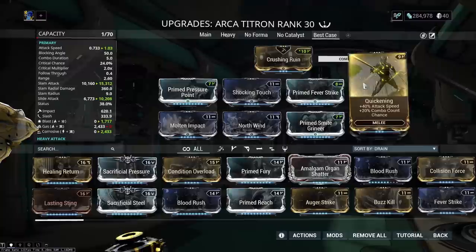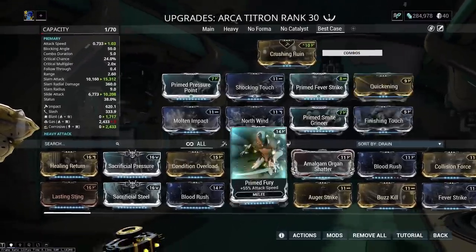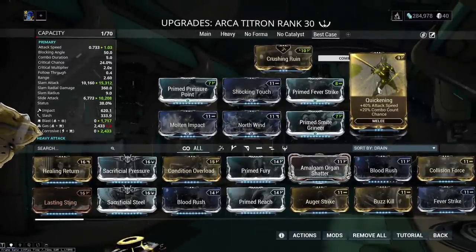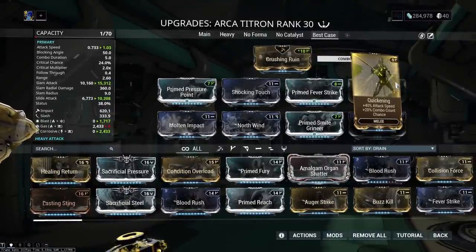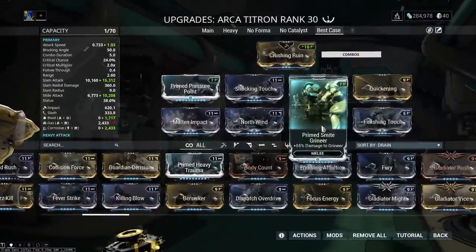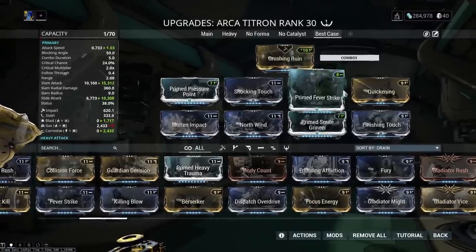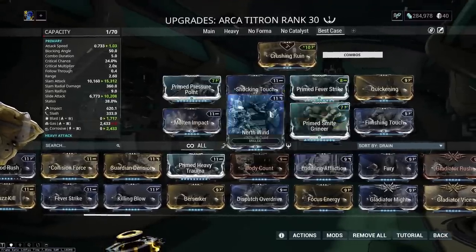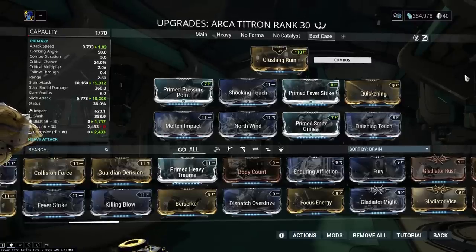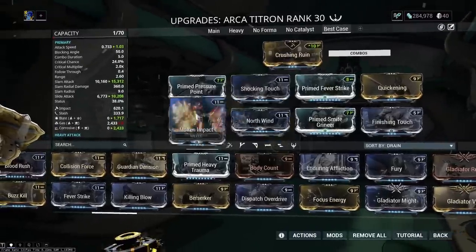Here's the best case build. I have Quickening here because finisher animations are capped at plus 50% attack speed. Why Quickening over Prime Fury when Quickening only has plus 40% attack speed? The difference between the two mods is so negligible it's not even worth the slot. If you don't have a prime bane, use Prime Fury and pair it with Spoil Strike. I also have more elemental damage in this build for a bug where the stealth multiplier sometimes doesn't apply — even though I'm invisible and the enemy is slept. When that happens, the enemy remains unalerted and you get a free second finisher anyway.